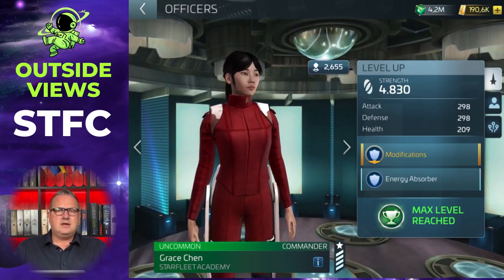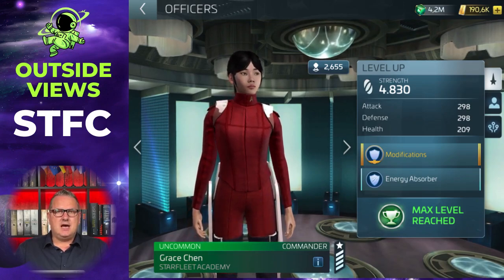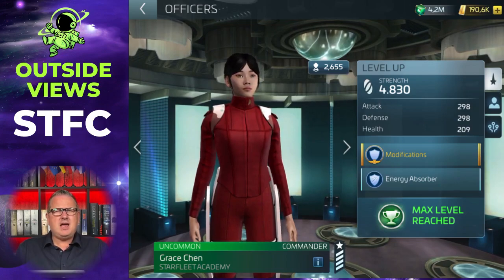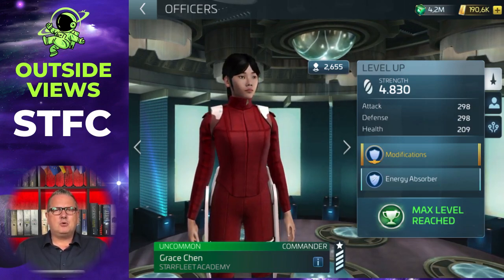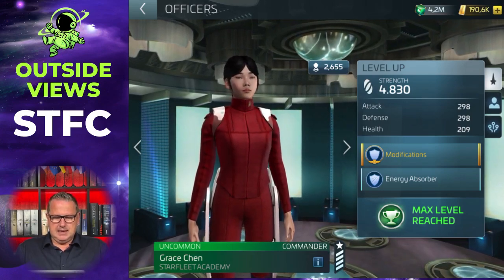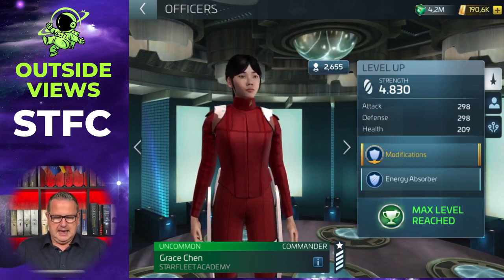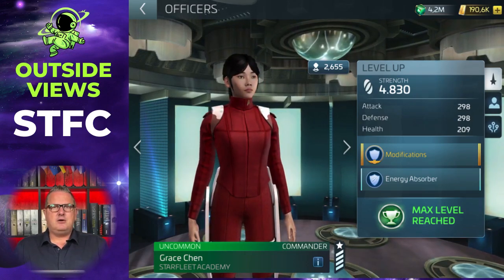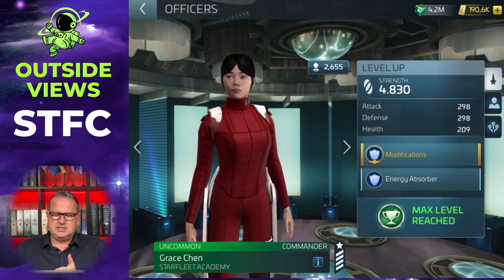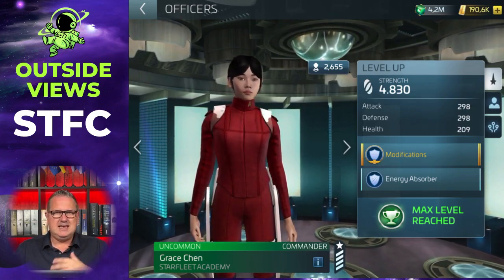Welcome to another officer video. Today I want to talk about Grace Chen. She's only an uncommon officer but a very important one in this game, especially when you start playing. She's an uncommon — that's the green ones — and she is part of the Starfleet Academy group. She is not that strong with 298 attack and stats like that, but that's not the decisive point.